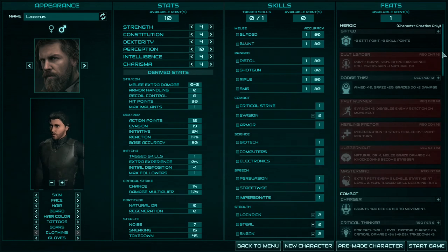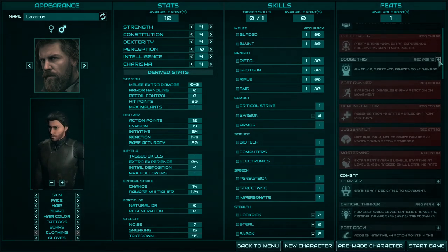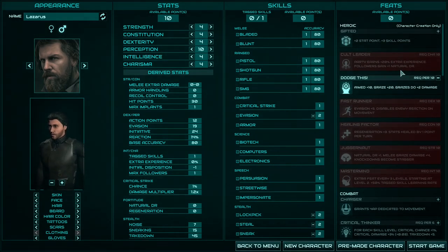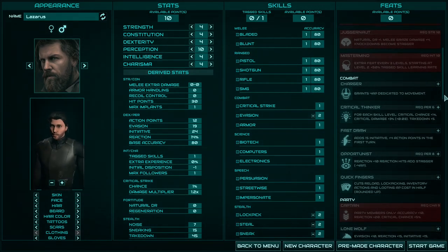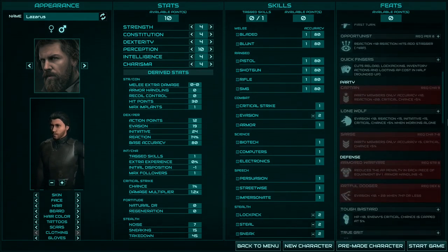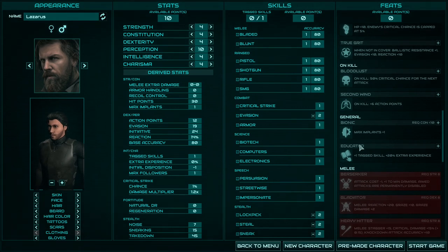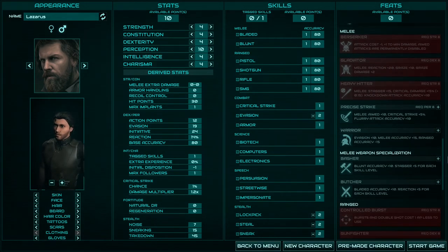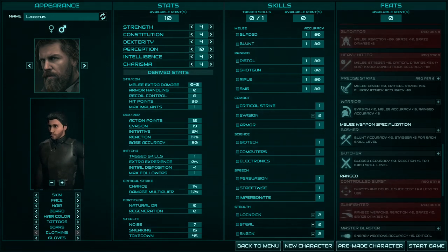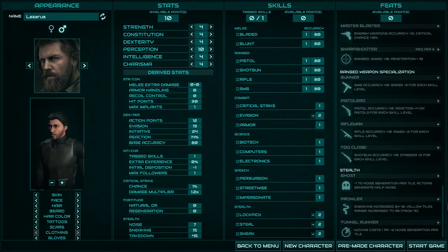For feats: I already told you about heroic feats. You can also choose Gifted, but it's not good enough — it's always better to choose one of the heroic feats, because you can only select them on the character creation screen. All other feats you will be able to choose during the game. If you don't want to take a heroic feat, I advise you to take the Educate feat — it gives you more experience and one additional skill, and it's very useful especially at the beginning. Everything else strongly depends on the character role you want to play: ninja, brutal fighter, scientist hacker — just pick skills that match your role.